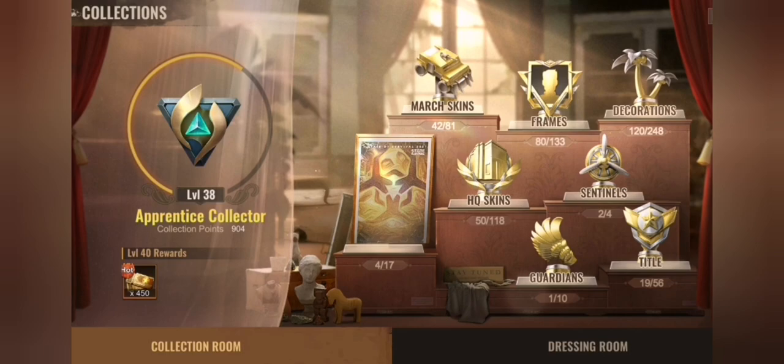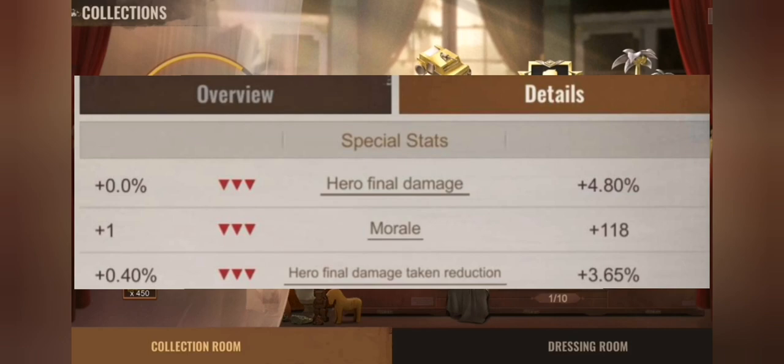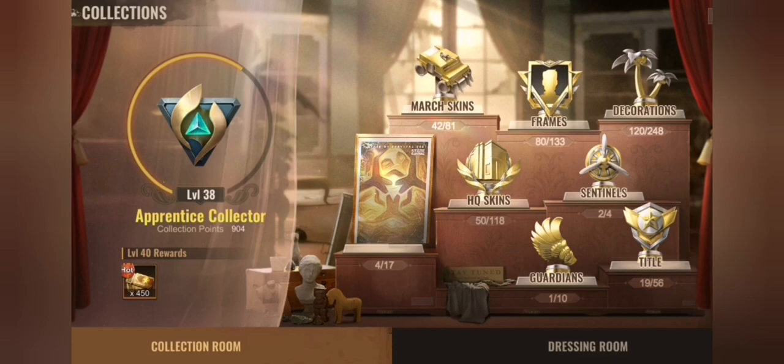First, a short overview of collections, because there are some changes since my last video. Later on we will go into some specific details about troop morale, hero final damage taken reduction, and hero final damage — one is a reduction boost and the other is a damage boost.